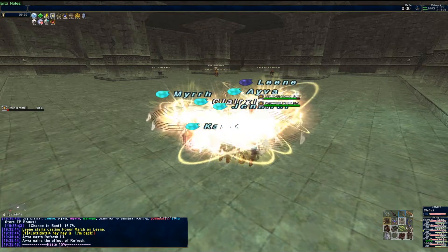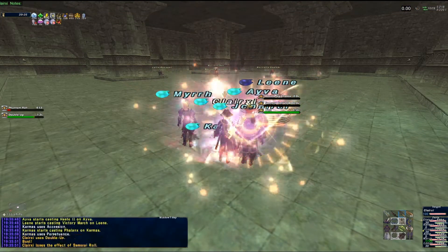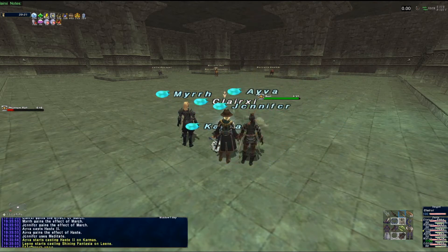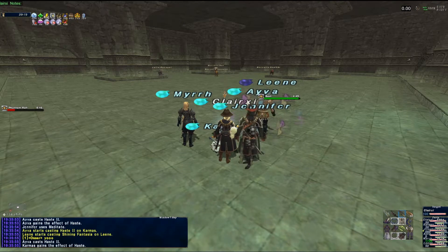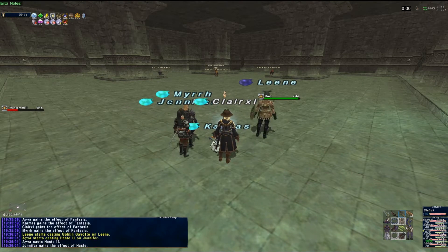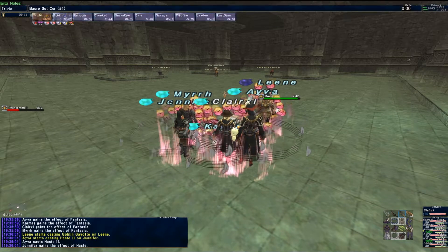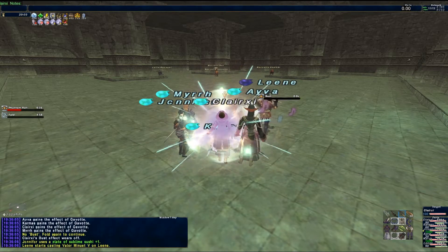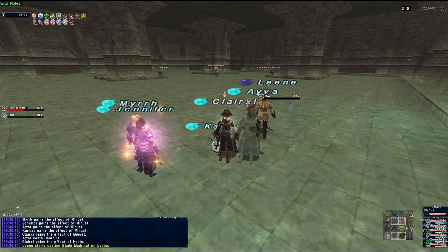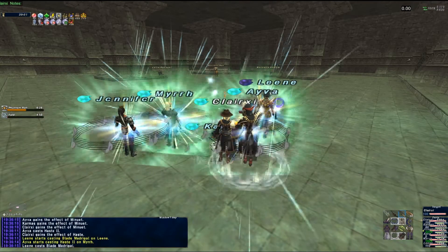Our setup was Red Mage, Scholar, Dancer, Corsair, Samurai, and Bard. In this strategy, we are sacrificing our Scholar, but you could use either a White Mage or another Red Mage as the sacrifice instead. Standard buffs with Core Rolls and Bard Songs were used, and our Scholar provided Regen and Phalanx for all of the damage dealers.